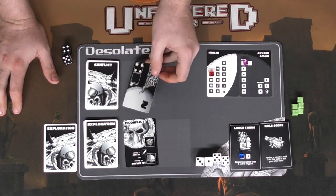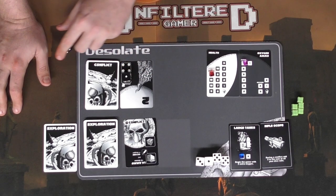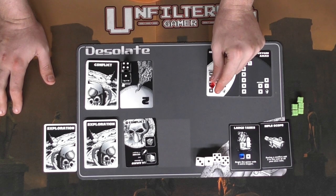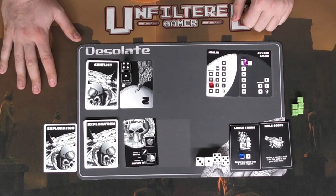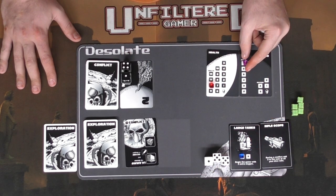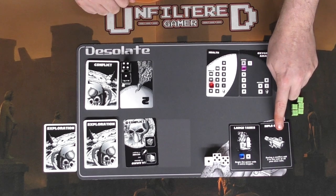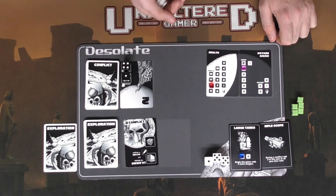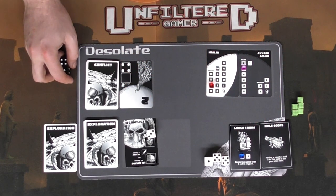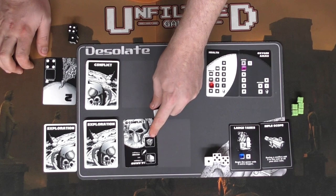I'll leave the conflict card here. Flipping over the conflict deck, I put down a one and a four as the alien's health markers — that's a health value of five. The alien also deals two damage to me straight up, putting my health from 14 to 12. I'll use one die and spend one ammo going from seven to six. Rolling — three plus two is five, which removes all health markers. The alien is destroyed.